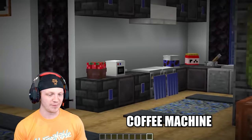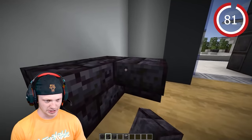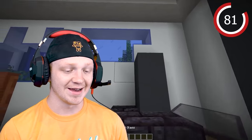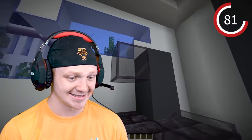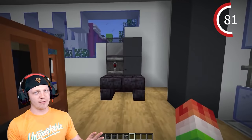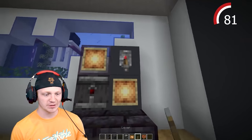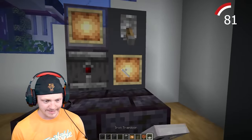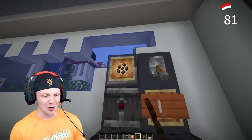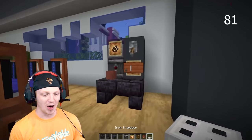You need a coffee machine. Place some blackstone and polished blackstone bricks, gray concrete on the side, and tinted glass. Add an observer block — this is the beginning of the coffee machine. Place two glow item frames and a lever. Add an iron trapdoor, place a sign, put cocoa beans in the item frame, and a flower pot as your cup of coffee. Voila!